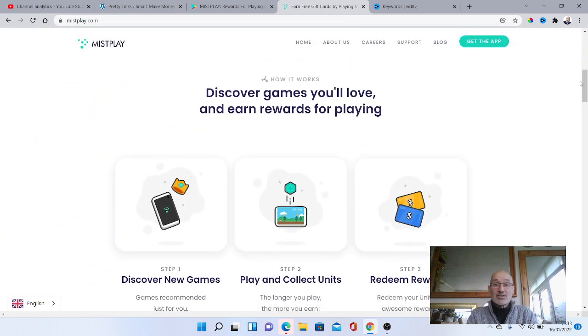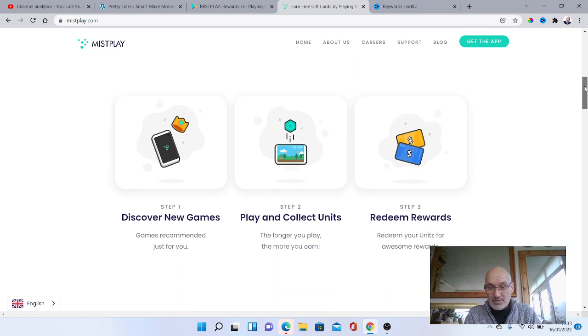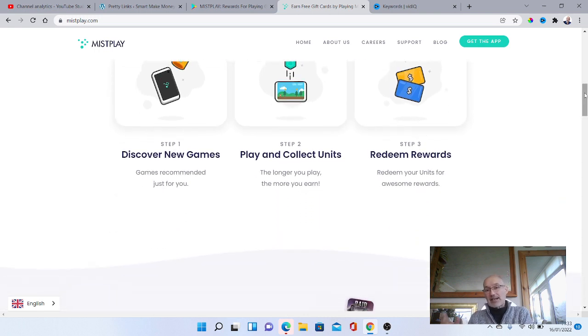So how it works is you're going to discover games you'll love and earn rewards just for playing them. Loads of new games are on there — you play the game, it collects units, and the longer you play the more you earn. It does vary which game you download as to how quickly you can redeem and collect those units. Then you can go and redeem the rewards — there are gift cards and prepaid credit cards available.